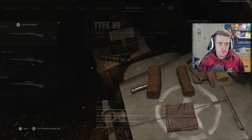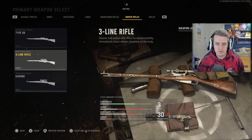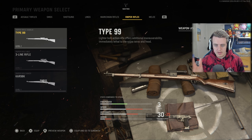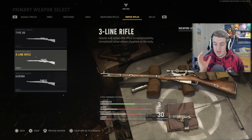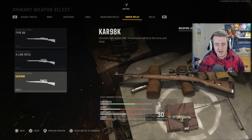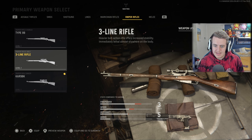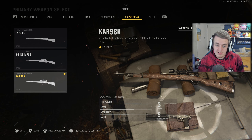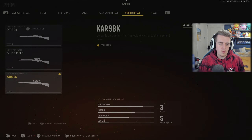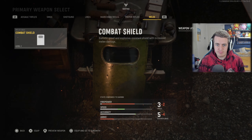Sniper rifles — we have three. The Type 99 is a lighter bolt-action rifle. The 3-Line Rifle is a heavier option with much more power. And the Kar98k, which I think a lot of people will use — on paper it has the most damage. I love the Kar98k; we had it in Modern Warfare and World at War.